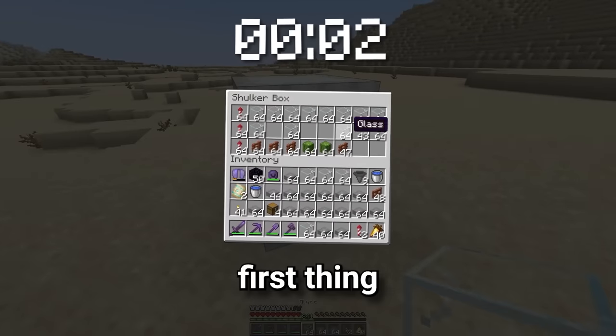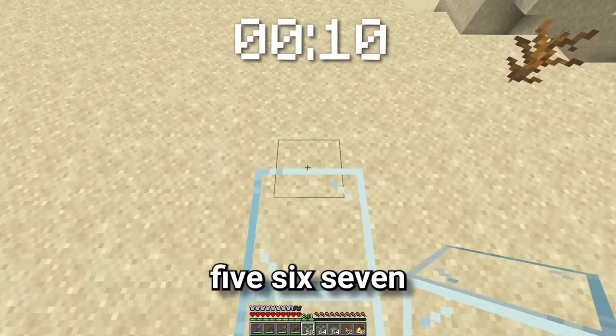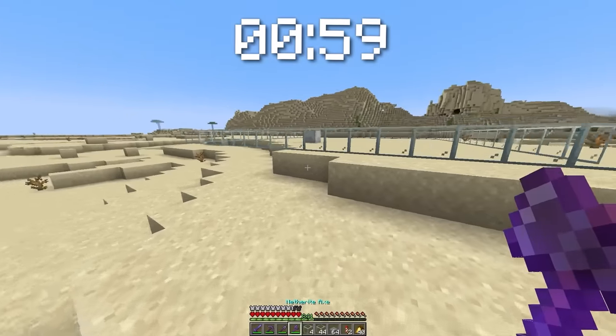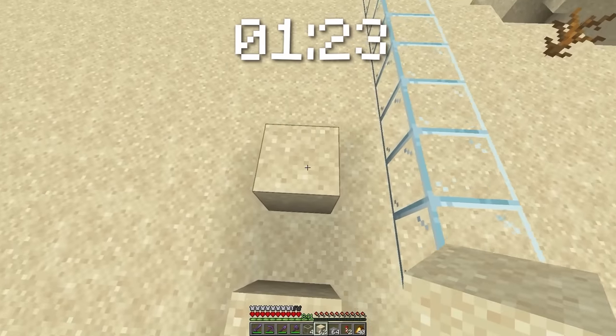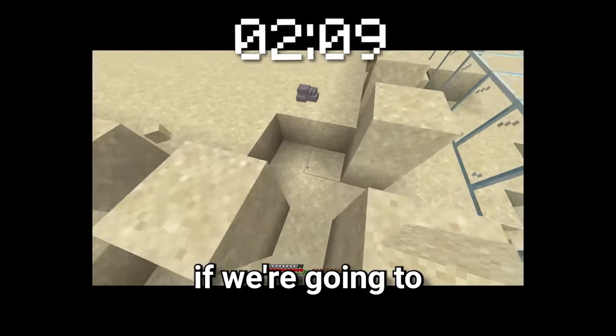All right, first thing we need to do is get glass and make a perimeter. From here we need to add a bunch of sand. Oh my god, I forgot about this part. Then we need to do a pattern like this. Oh my god, I'm actually really not sure if we're going to be able to do it or not.